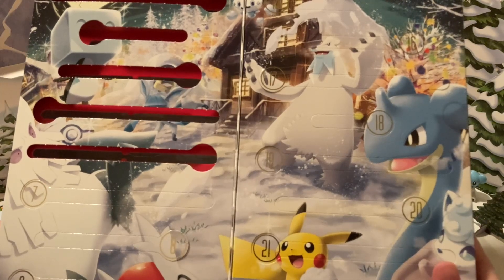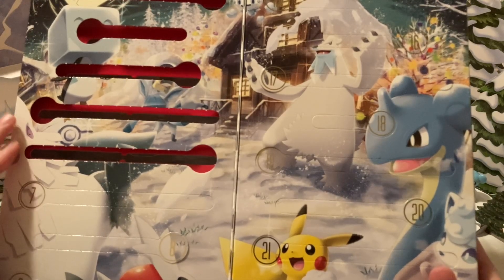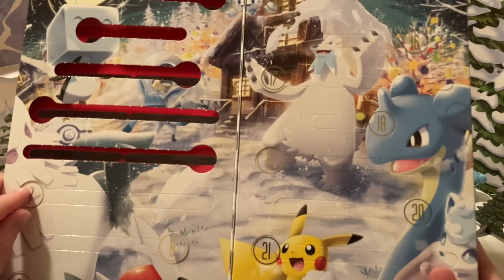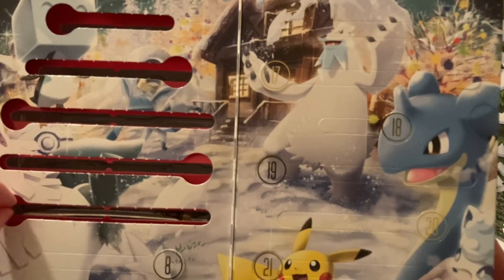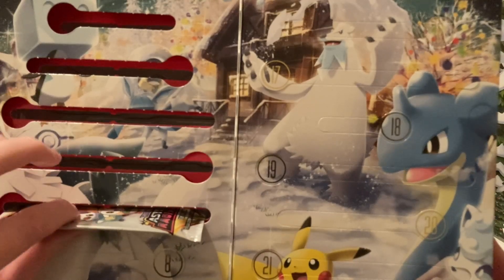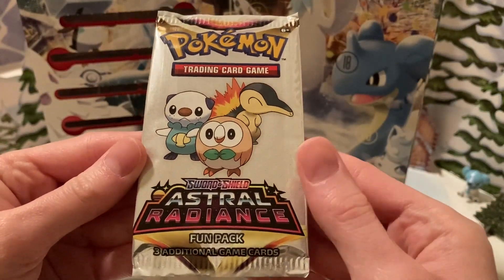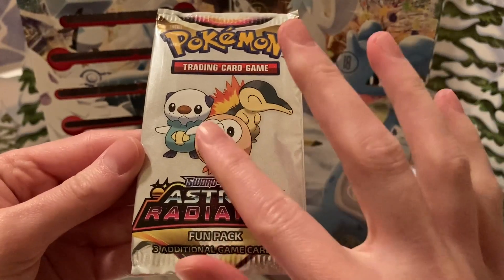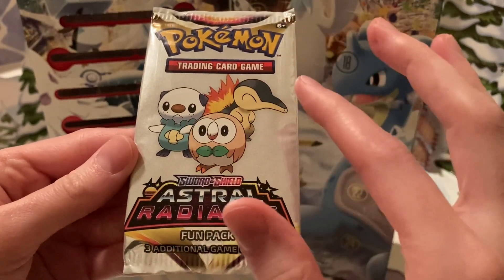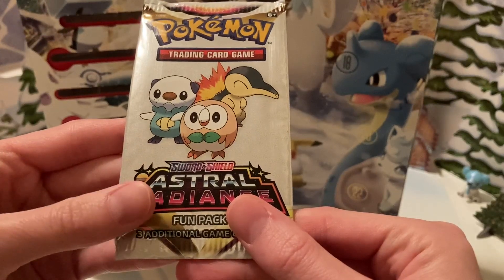Number 7. It's long enough to have a pack of cards, but we just had two packs in the last two days, so I don't know. And now, is that a fun pack? It is indeed another fun pack. This time it is Astral Radiance, with Rowlet, Oshawott, and Cyndaquil — the three starters from Legends Arceus.